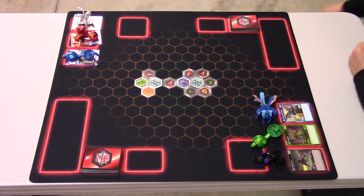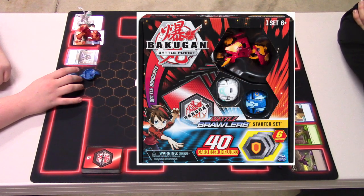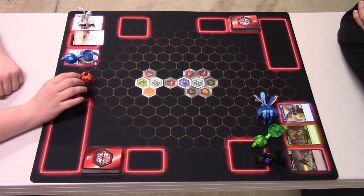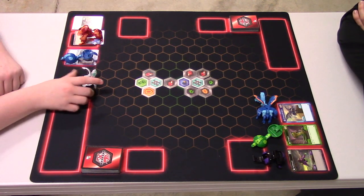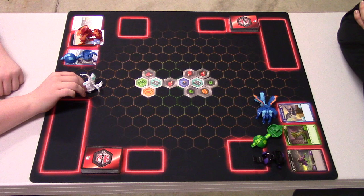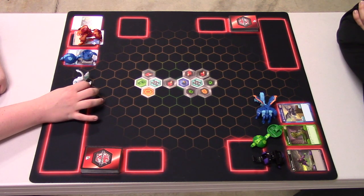Wickers, who do you have? Starting from the right, I have an Aquos Fangzor with a B power of 600 and an attack power of 1. Moving over, we have a Pyrus Hydrus Ultra with a B power of 300 and an attack power of 5. And then my final Bakugan is Nihilus, who is a Haos — Nihilus — with 300 B power and also 5 attack.